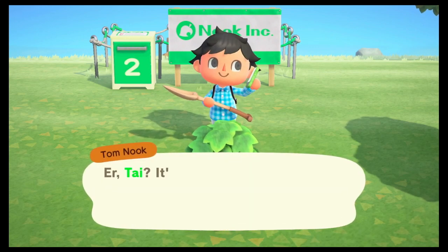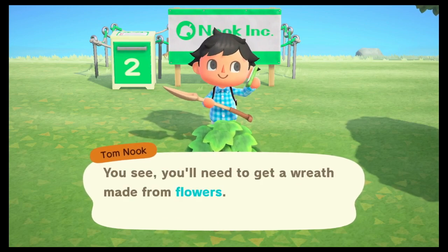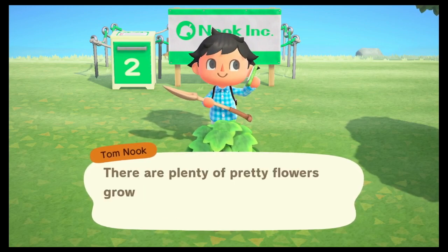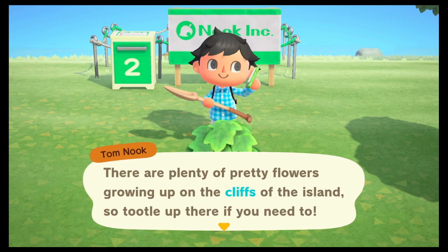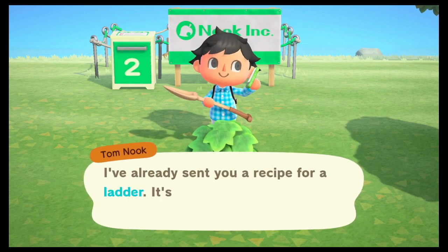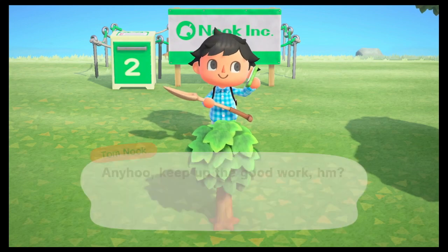Tom Nook calls again and says he forgot to tell us something important — we'll need to get a wreath made from flowers. There are plenty of flowers growing up on the cliffs, so we can head up there. He's already sent us a recipe for a ladder. That's great news!